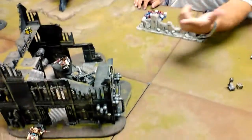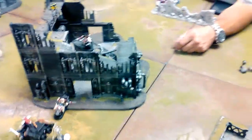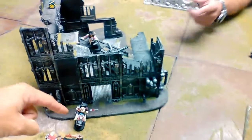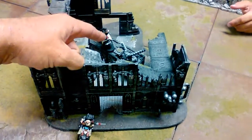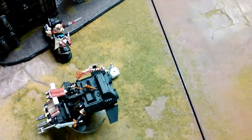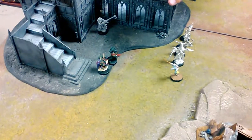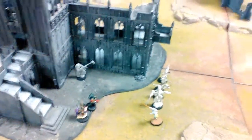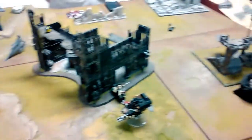Bottom of turn three: both Solitaires Novaed in the psychic phase, did a bunch of shooting with a couple of wounds here and there. One bike ran. A guy from the eliminated squad rallied and moved up, then charged Samael in the assault phase but whiffed and didn't hurt him. That squad charged the knights and killed them. The Solitaire charged and died to overwatch. He failed his other charge as well.